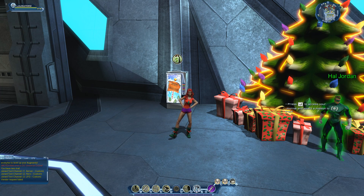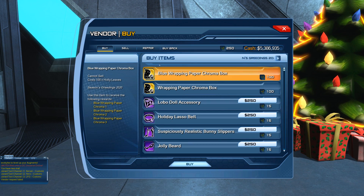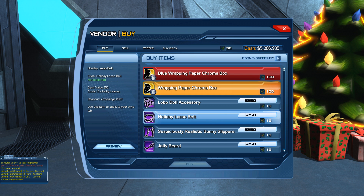We're going to take a look at the vendor preview prices for the wrapping papers. Once we open up the vendor there are two wrapping papers, each costing 100 holy leaves. You only have to acquire one of them for the 10-point Wrap God feat. The blue wrapping paper is 100 holy leaves, and the rapid wrapping paper chroma box is also 100 holy leaves, so let's buy both of them.